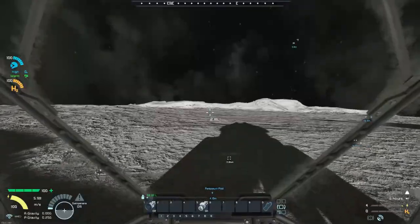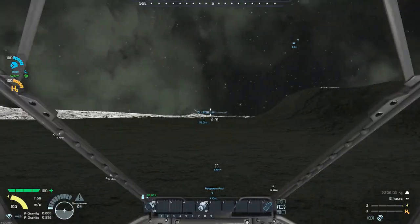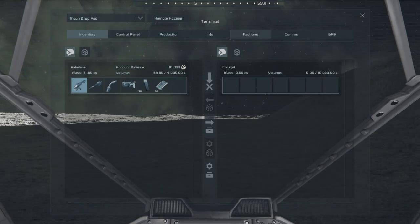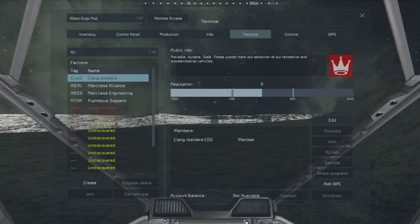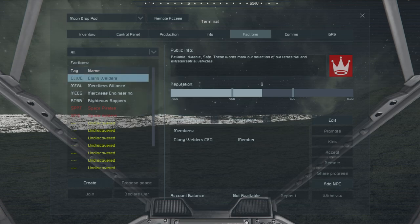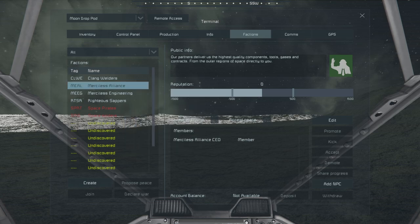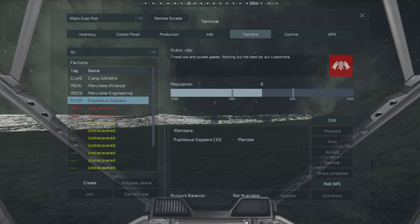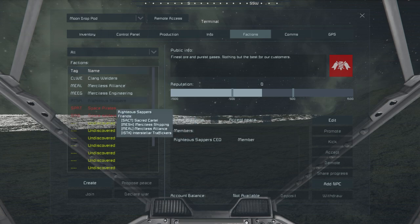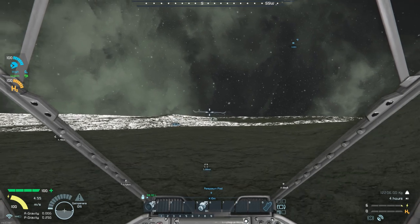Let's go for the closest one — actually I should check the factions first. This tells you who you've discovered and gives an overview of what they provide. Clang Welders provide vehicles. You Guys Meal is who we should probably be looking for because they provide tools and gases. Engineers are vehicle providers. RTSR are ores and gases — which is good.